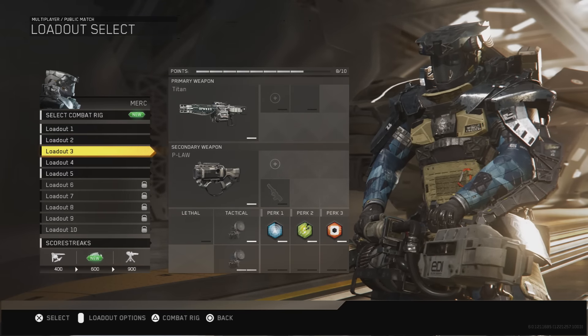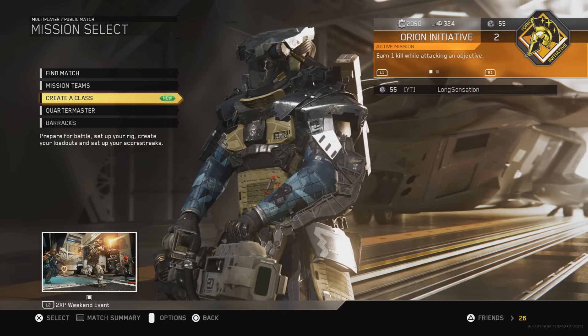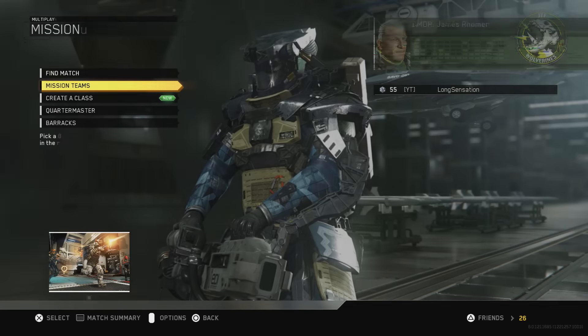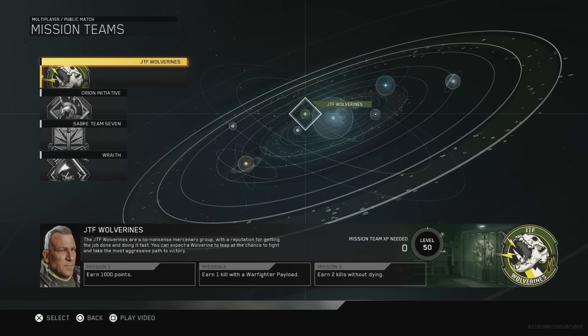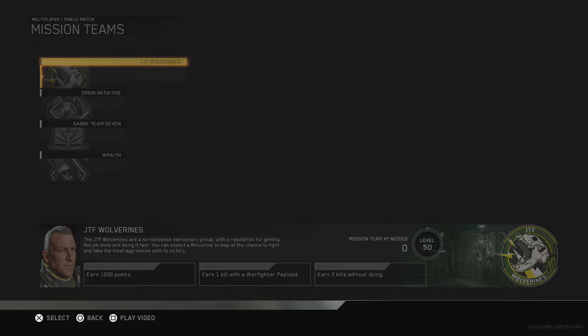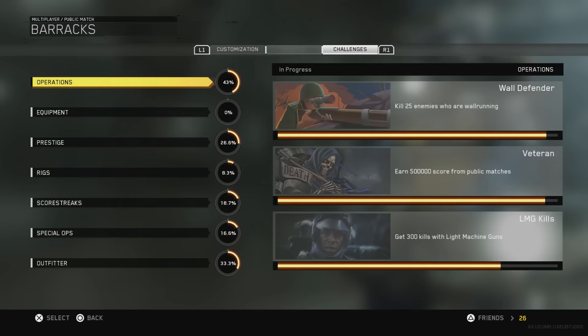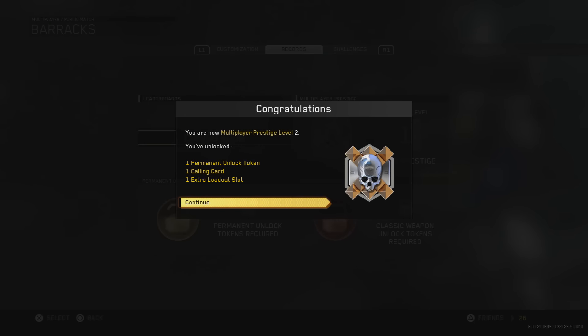We've got a total of 2,050 salvage and 324 crypto keys. I also managed to get level 50 on the JTF Wolverines team, and you actually get a pretty cool weapon from that which I'll do a video on later. Now we're going to go into our records and enter prestige number two. You get one permanent unlock token, one calling card, and one extra loadout slot - I like how it counts down from 10. Congratulations, you are now multiplayer prestige level two!